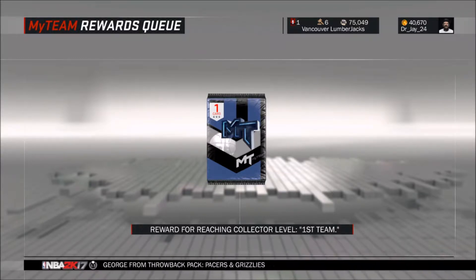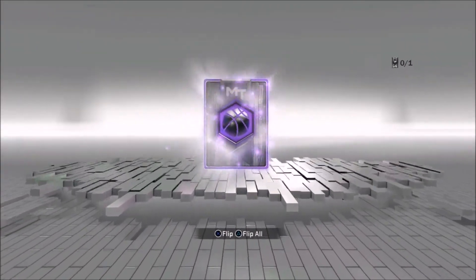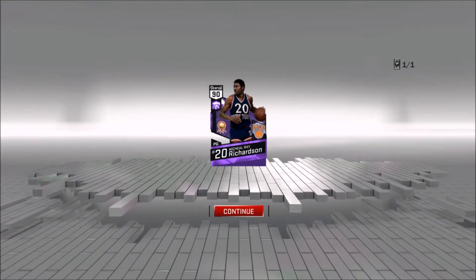This card I'm probably not going to use a lot, but it would be nice for using him for challenges and stuff. We got that amethyst glow — let's not waste any more time. Three, two, one. Come on, Michael Ray Richardson, get out of there. Nice! We got our first really good card from collector's level — Michael Ray Richardson. I don't know a lot about him, but because he's an amethyst he's got a really good card. I like to check his stats and see if he's actually pretty good.